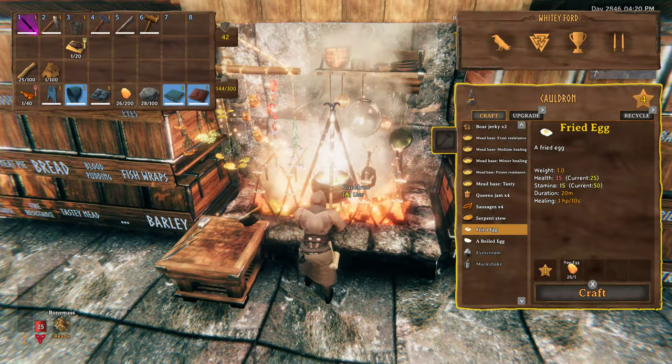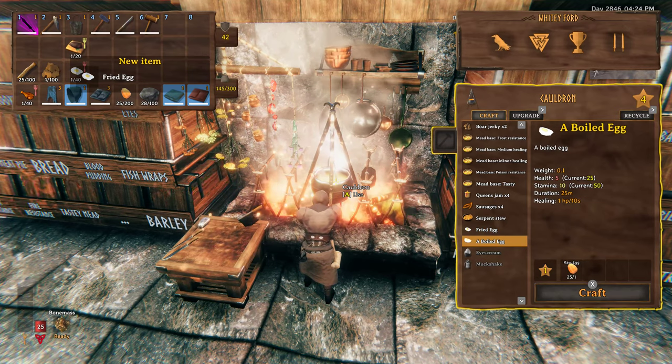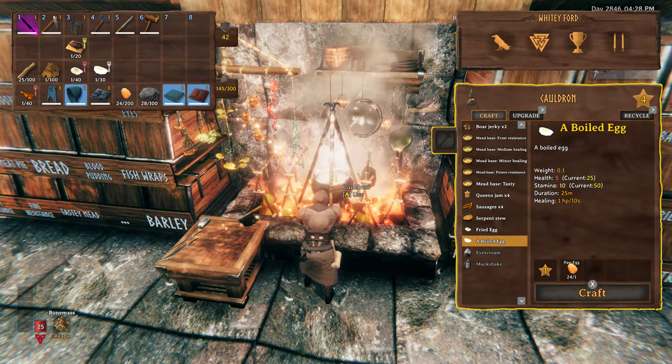At the cauldron, you can now make a fried egg, which when eaten will give you 35 health and 15 stamina for 20 minutes. You can also make a boiled egg, which will give you 5 health and 15 stamina for 25 minutes.